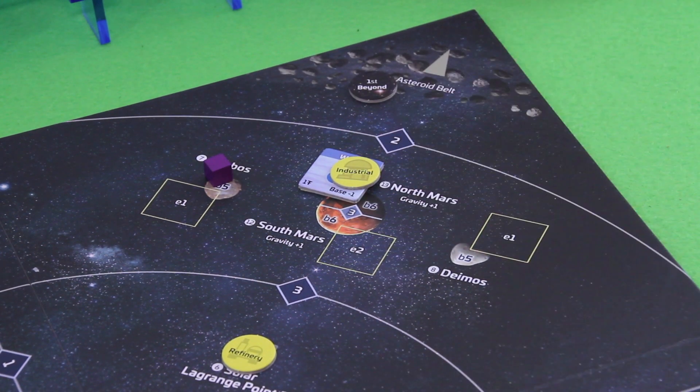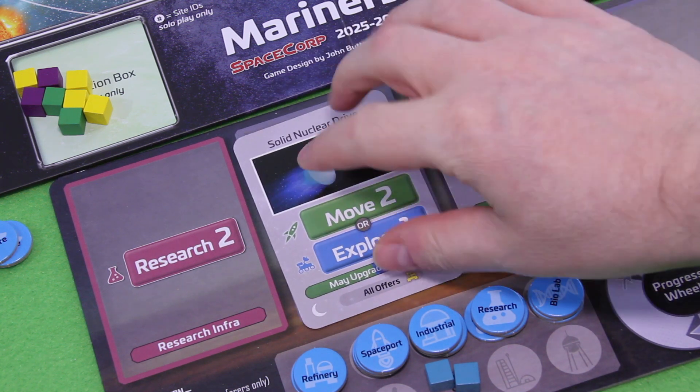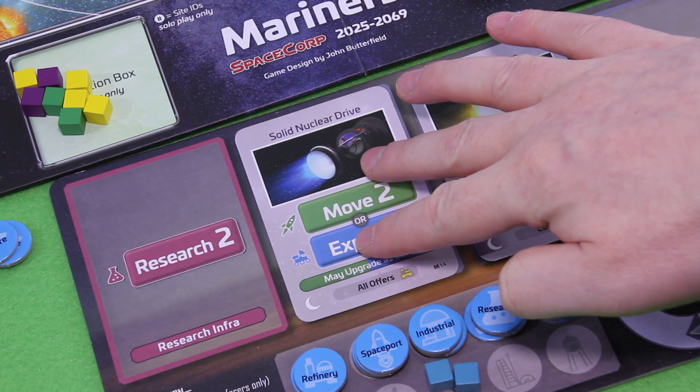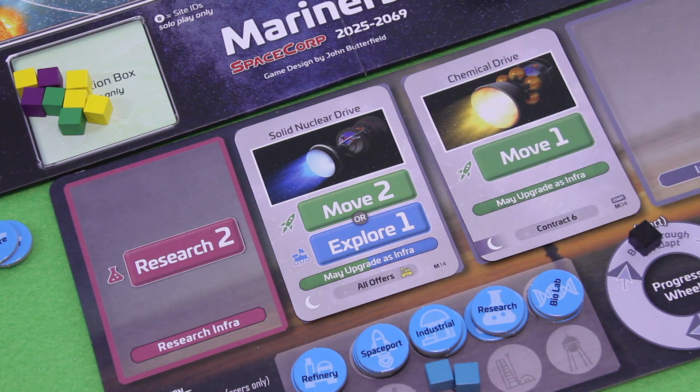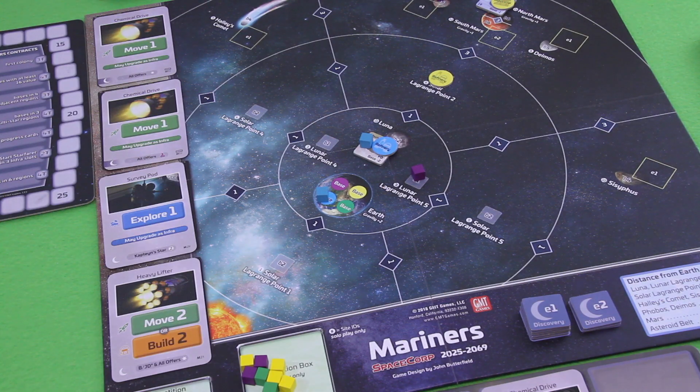I play my Solid Nuclear Drive as an infrastructure upgrade onto my board. I now have three movement points coming from my HQ. I'm still at seven cards in hand, so I don't get to draw. That's the end of my turn, and I decide to stop the episode here.